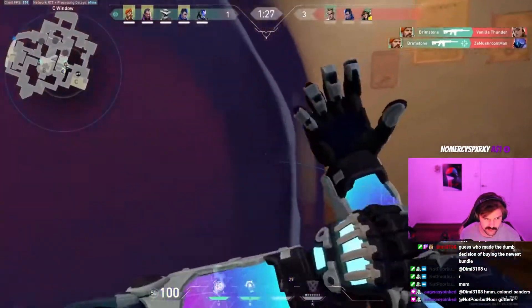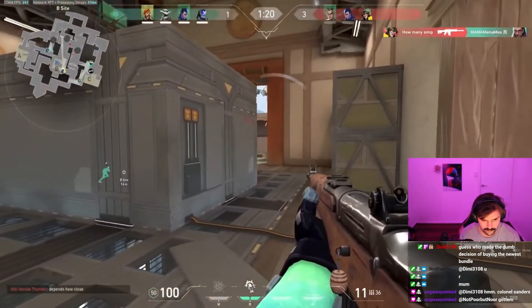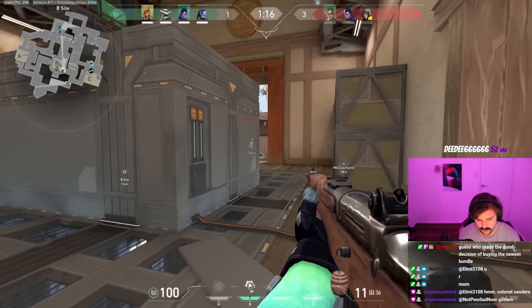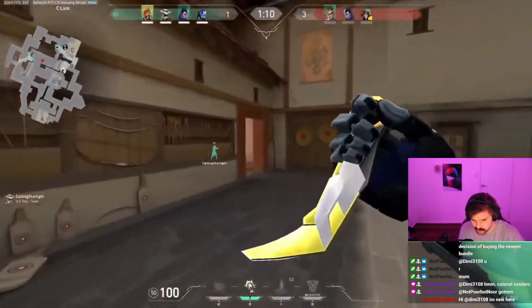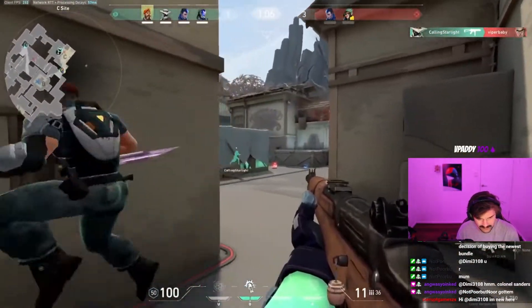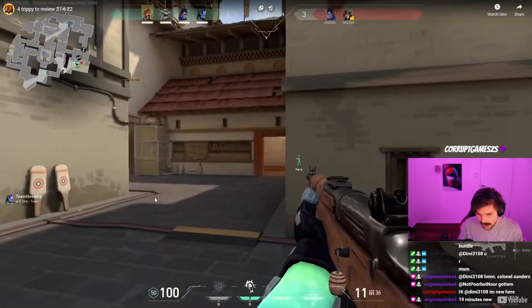Brim gets two there — that's huge, and there are already two guys watching garage. You noted you shouldn't rotate to garage, and that's right. Plus no one's watching C long. When people go garage, the C long slow push is a play and everyone falls for it. Look — how is Chamber already on there? He's crept up C long exactly like that.